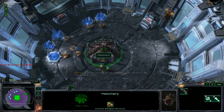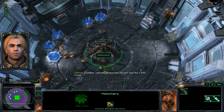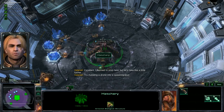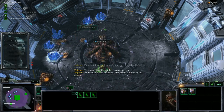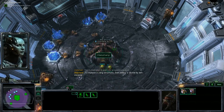Not enough minerals. Excellent. I plan to stop here, but let's take this a little further. Try mutating a drone into a spawning pool. Not enough minerals. To mutate a Zerg structure, first select a drone by left-clicking.